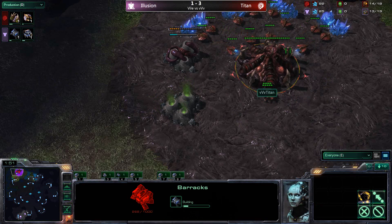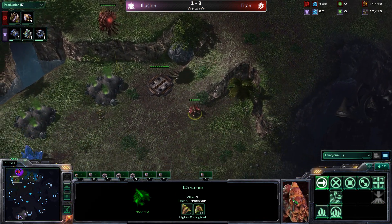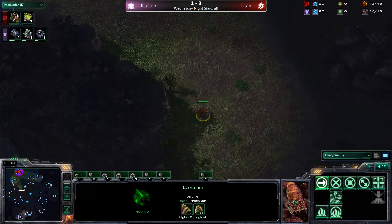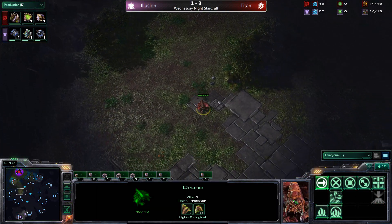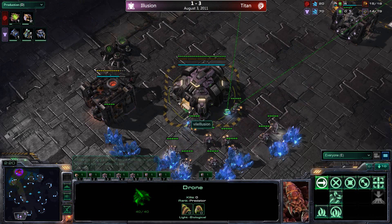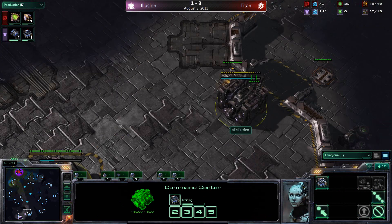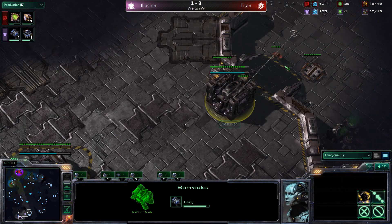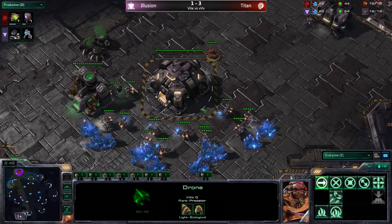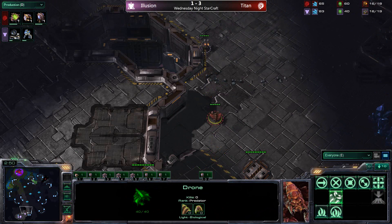The more you watch high-level games on this map, the more you fall in love with it. Those gold minerals at the center — if you've got map control and take down the destructible rocks, you can definitely take them. There are also destructible rocks around the xel'naga towers, giving lots of ways to exploit map control and vision. The corner bases are more difficult to defend for Zerg because creep is very difficult to spread to a third quickly.